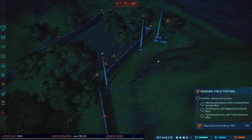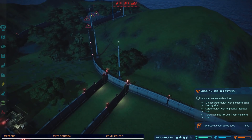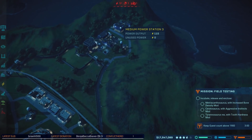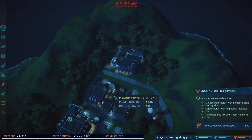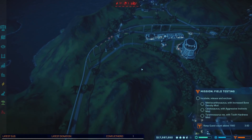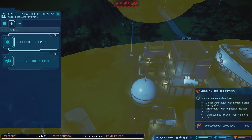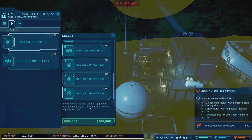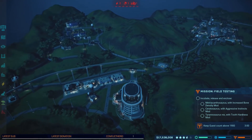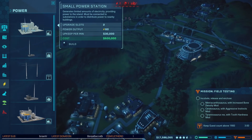Why are you not getting power? Consumption zero. Connections eleven. So you're connected to there, which is connected to there, which is connected over here. Why is it not getting power? That makes no sense. Unused power zero. Are those fences really drawing that much? All of that's offline. Reduced upkeep, improved output. Give it more output. We've now got two things. We really need another power station.